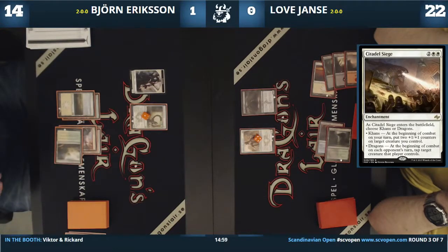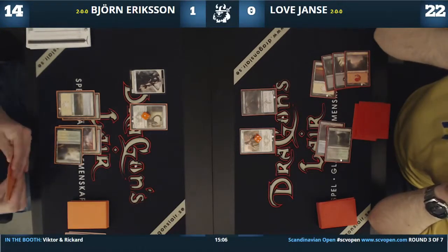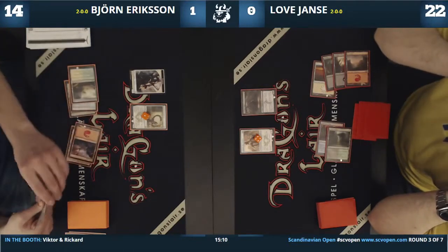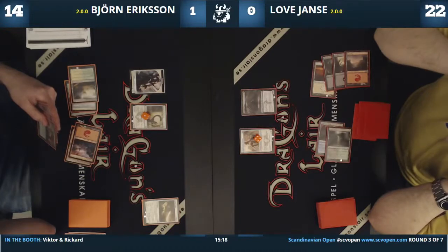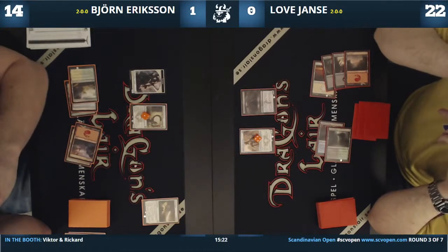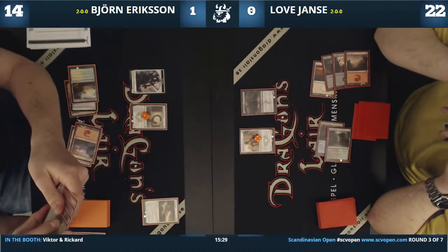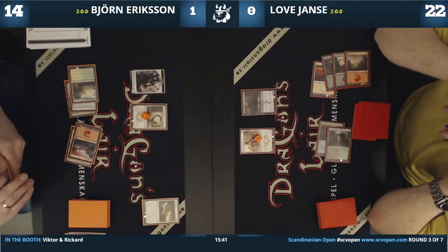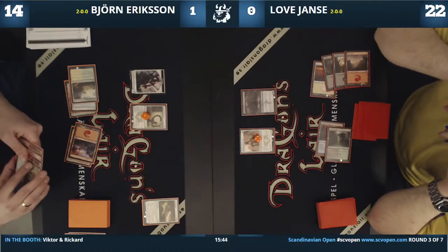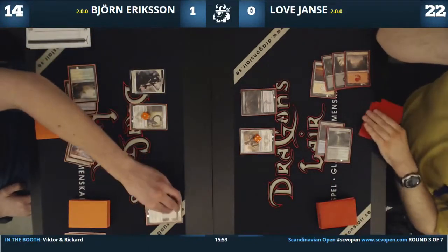Citadel Siege is on screen and Björn is thinking about playing it now. He has a Kirin as well — let's see. It must be Dragons mode here, right? Love Janse can steal two counters each turn, just feeding his big Dagathar. Like feeding Dagathar with pizza slices. Björn might have a Bathe in Dragonfire in hand — or a Shockwave Dragon. I pick Dragons.